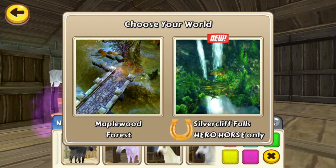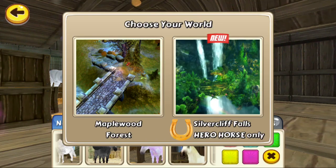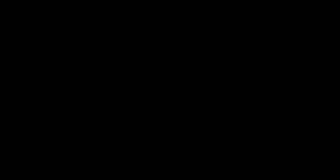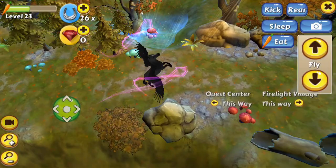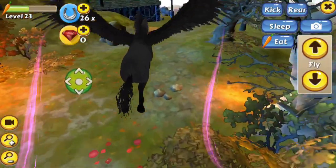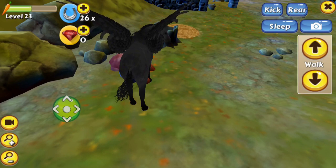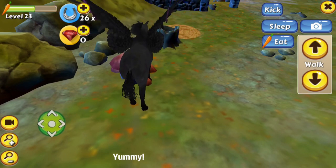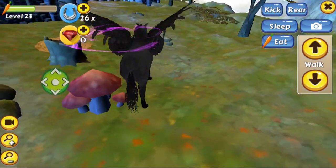And what your horse is going to be — I'm going to give you a unicorn and a black pegasus. Now we press maple wood forest, and then you become a pegasus or any horse that you choose. Now you can fly around and do what they do — kick and everything.